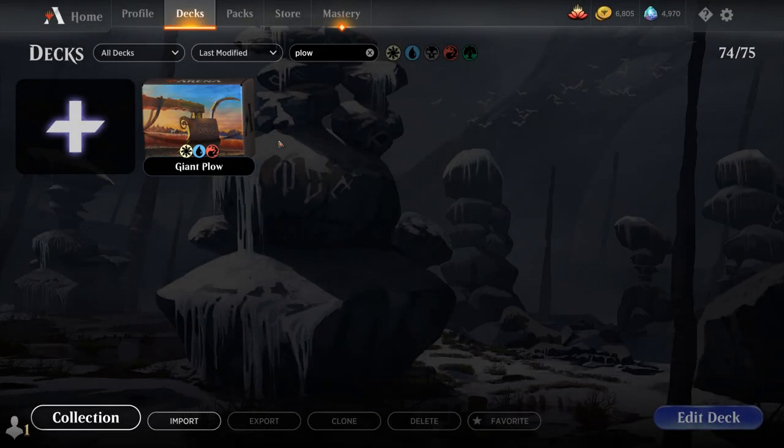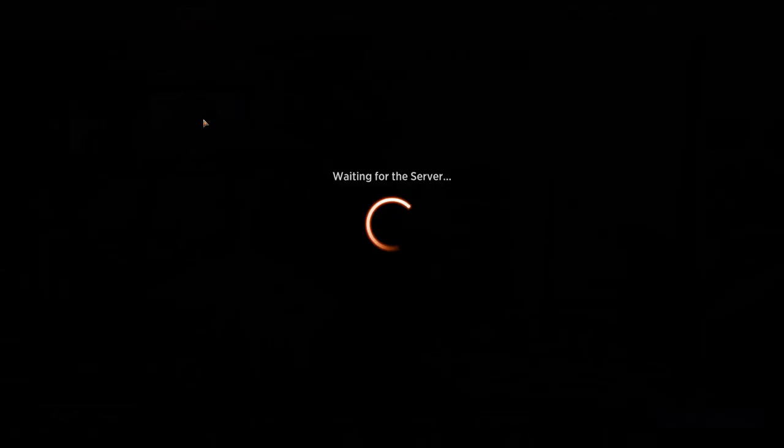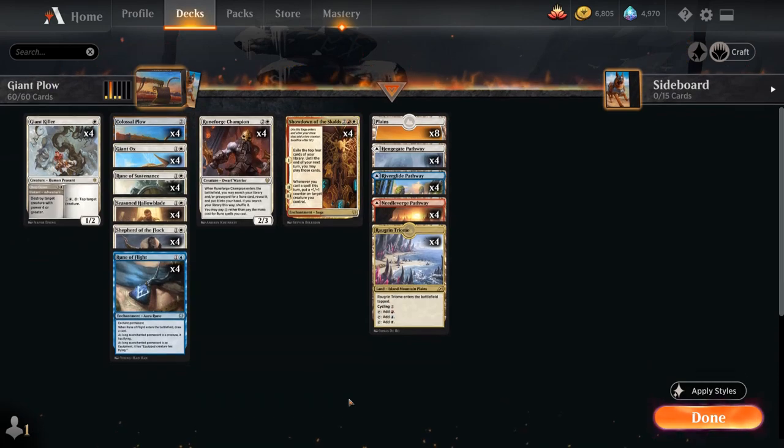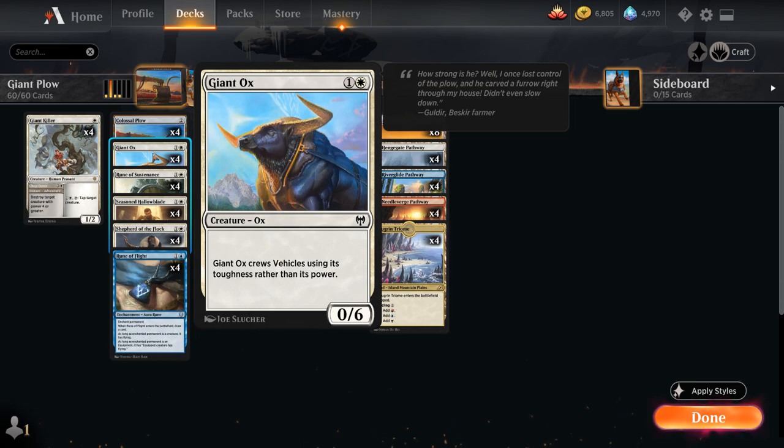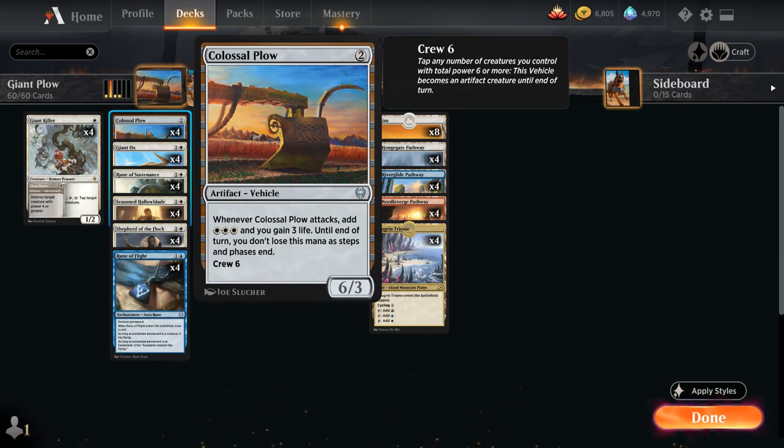Hello and welcome to another Standard Gameplay video. Today we're taking a look at a Giant Plow deck, as voted on by my supporters on Patreon, which features both Colossal Plow and Giant Ox — a 2-mana 0/6 whose power rather than its toughness can be used to crew vehicles. Colossal Plow is a 2-mana 6/3 vehicle with crew 6, so we need a total of 6 power or a single Giant Ox.